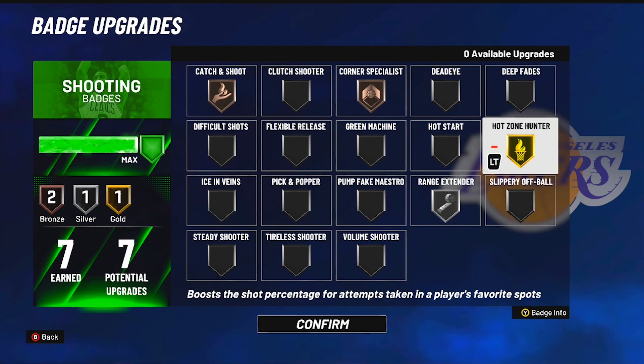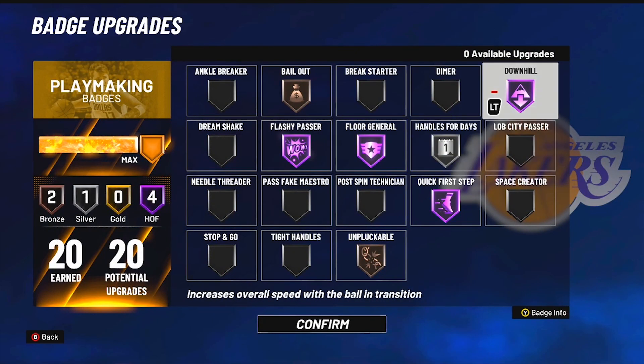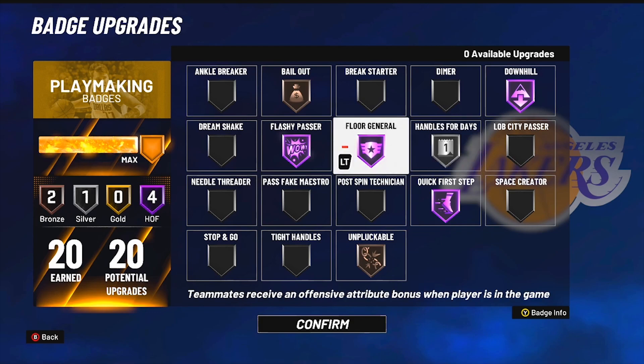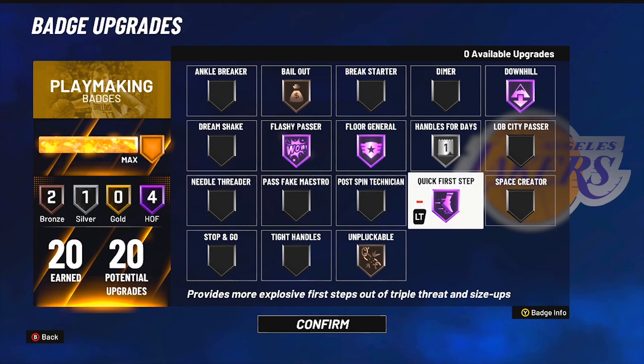For playmaking badges — without downhill it literally played the same as last year. I have downhill on hall of fame now because I play a lot of rec. I have handles for days on silver because I'm not really bringing the ball up — silver is good enough. I've got flow general on gold, flashy passer on gold, bailout on bronze, unpluckable on bronze, and of course quick first step on hall of fame.